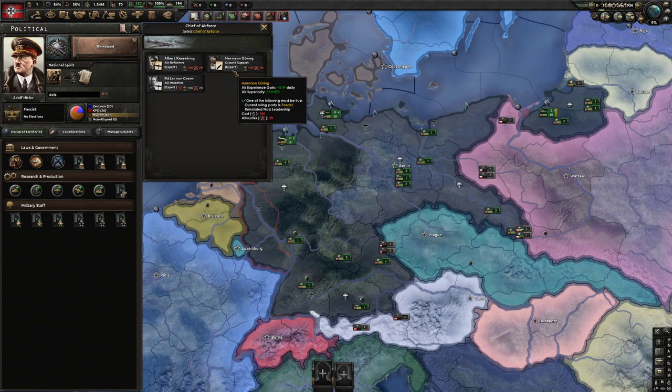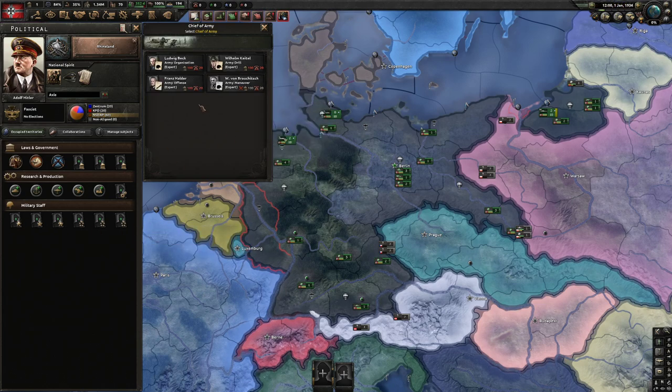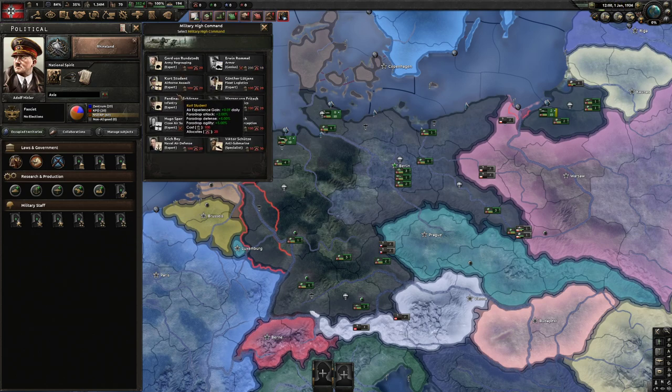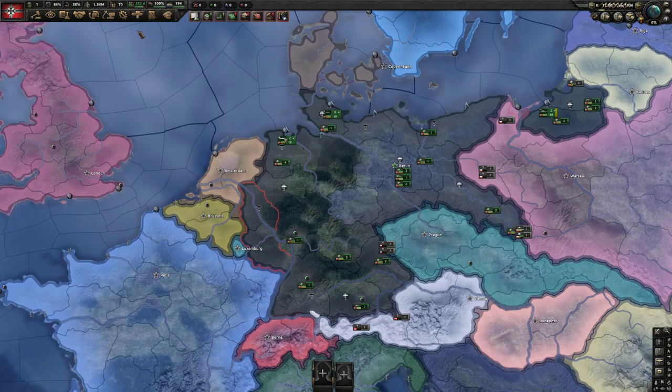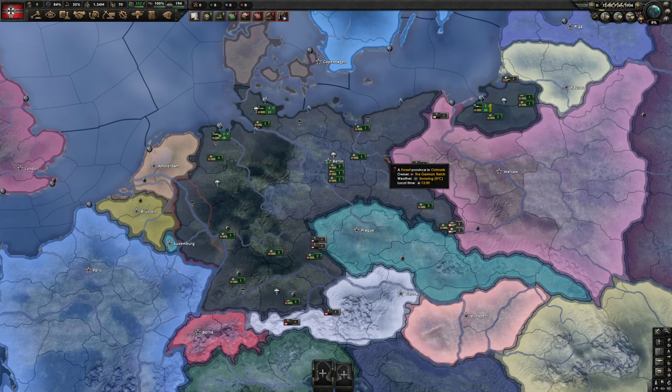To summarize the priority order: air superiority second, after supply. To simplify it even more — division attack first, followed by logistics, followed by green air. That would be your priority.